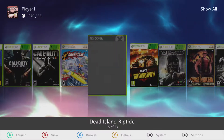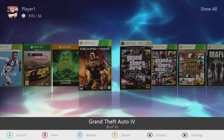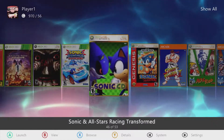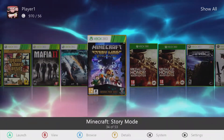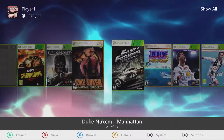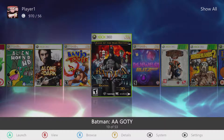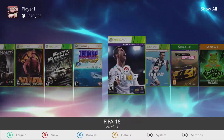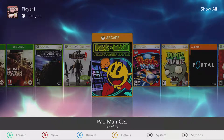A lot of the Xbox 360 titles came pre-installed. The only ones I actually ripped from physical discs myself were Ninja Gaiden 2, Medal of Honor, Metal Gear Rising, Dishonored, Dead Island, Batman, and Alone in the Dark. The rest came pre-installed.